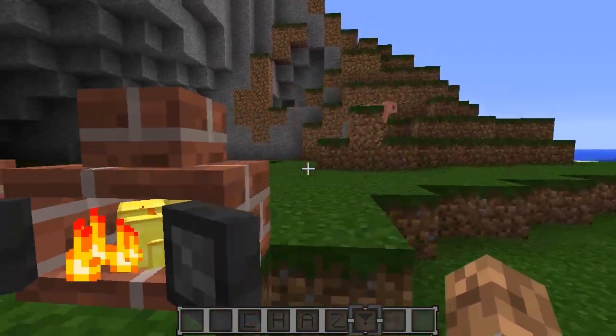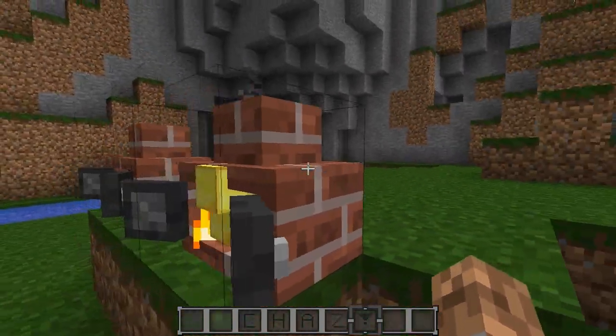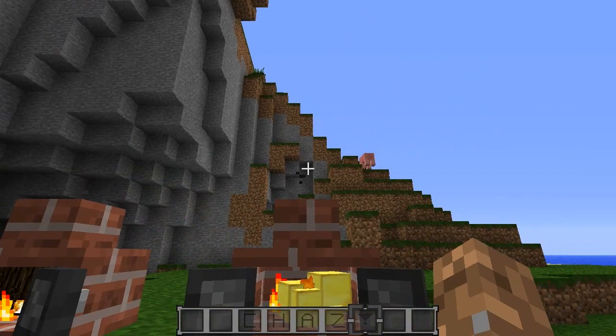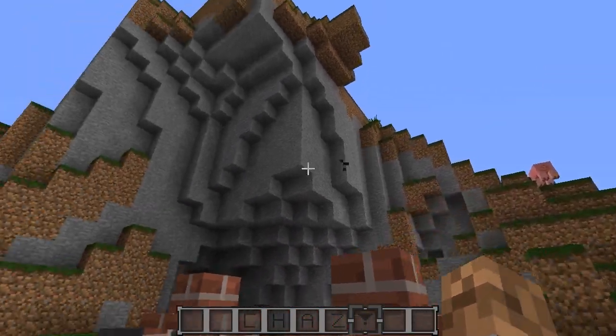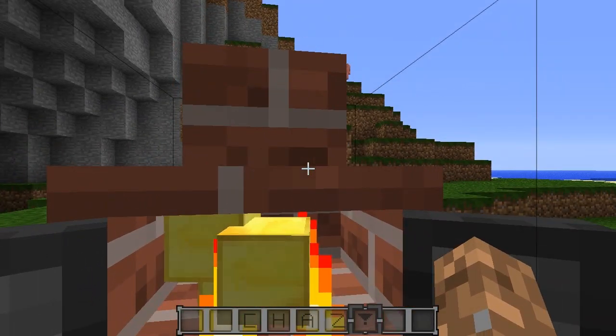That's pretty much all the mod is. It looks very cool — maybe you guys could put some items in here and put this on top of your house. You can make it look like a little chimney putting out some fire particles or smoke particles, which is still pretty cool.